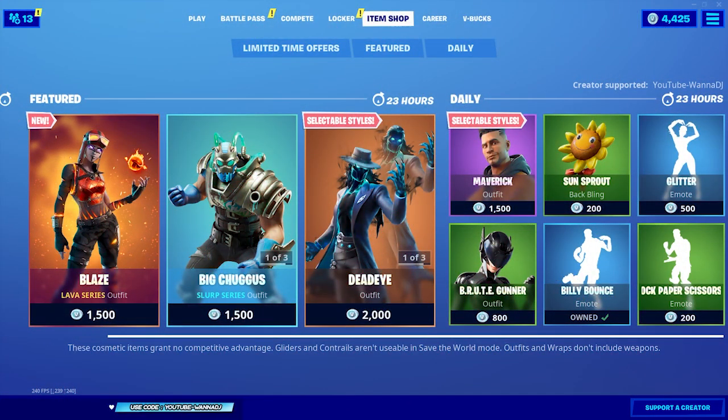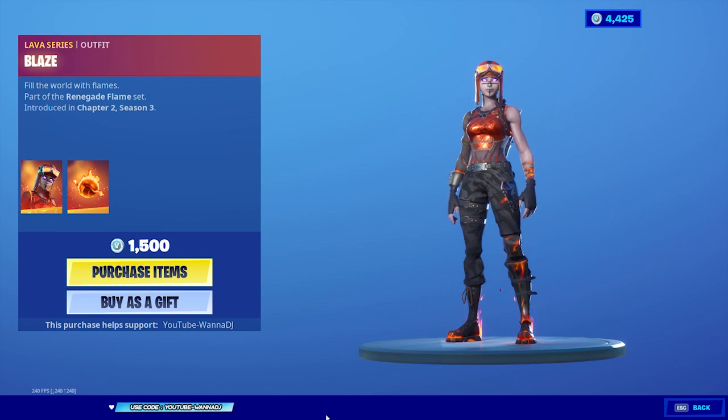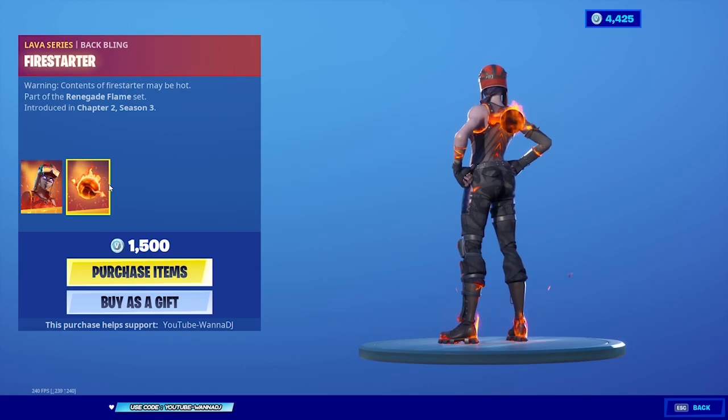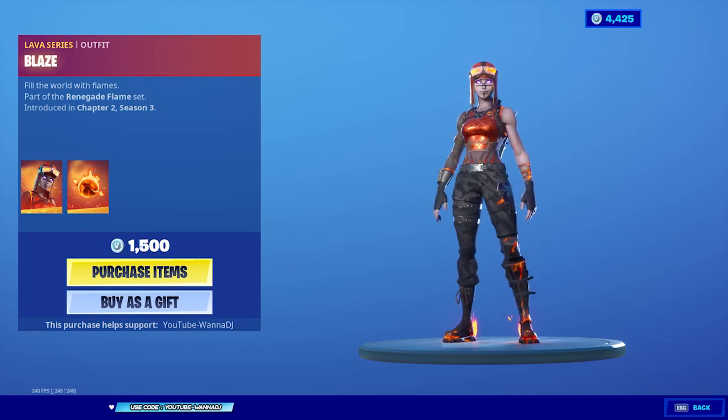What is going on guys, it's Jay here and in today's Fortnite Battle Royale video we're checking out the new Blaze skin - Lava Series, 'Fill the World with Flames,' part of the Renegade Flame set. 10 out of 10, 1500 V-Bucks. Definitely go ahead and buy this skin because oh my god it is fire. It's basically the Renegade Raider, literally in fire.